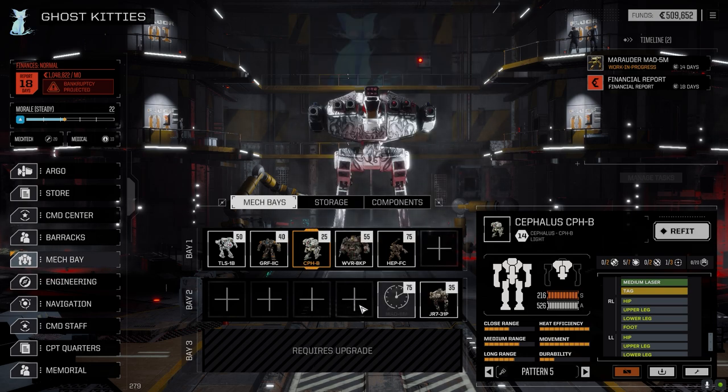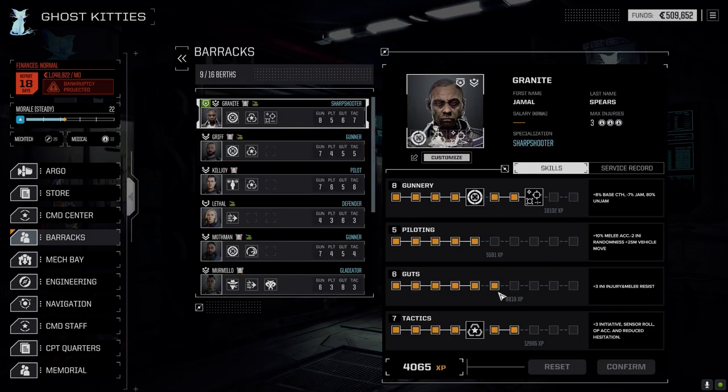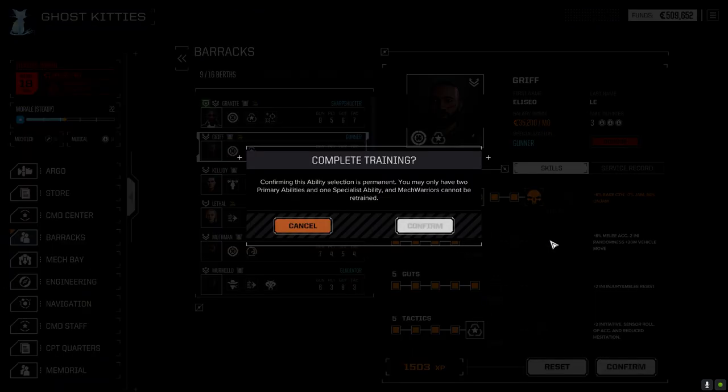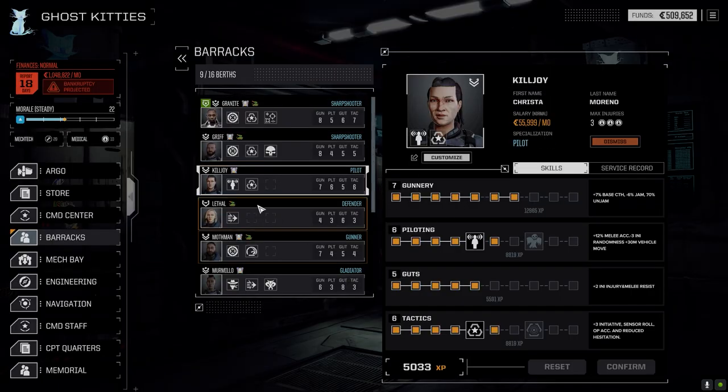The Rattlesnake has got the NARC beacon on it, so I figure we might as well have the TAG on this guy as well. When they're both running in tandem, the TAG will hit, the NARC will hit, and that'll give us all a good chance to hit. We're going to run with this today. Let's have a look at the barracks — we do have some pilot skills that can go up. Griff: we brought his Guts up last time, now we get to bring his Gunnery up. We're going to go with Warlord to gain the plus-one accuracy called shot multiplier.